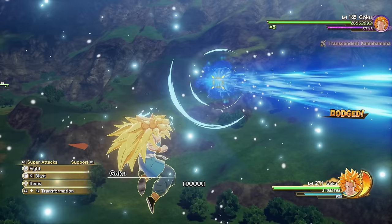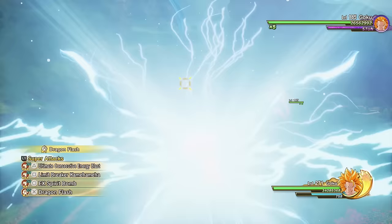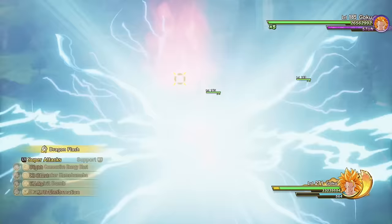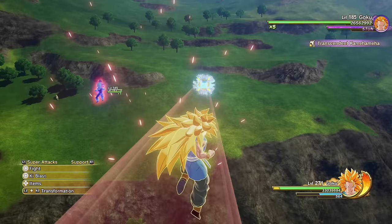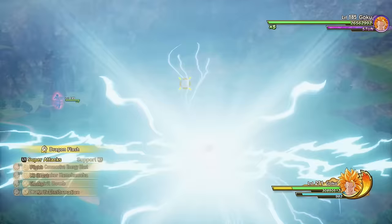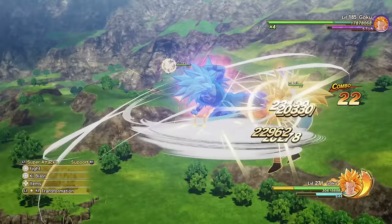That's Transcendent Kamehameha! We have two variations of that. Look how epic the effects are. Was that the instant transmission sound effect? It is! Let's try to actually use it correctly in a combo — just into a basic combo string, then into a Super. It's kind of like an instant transmission Kamehameha or warp.